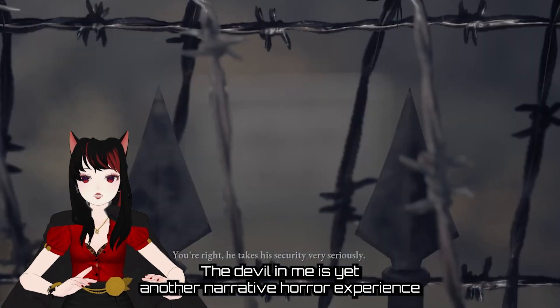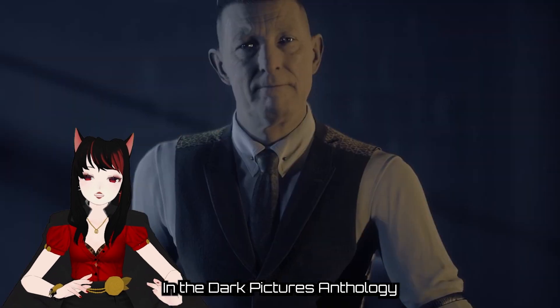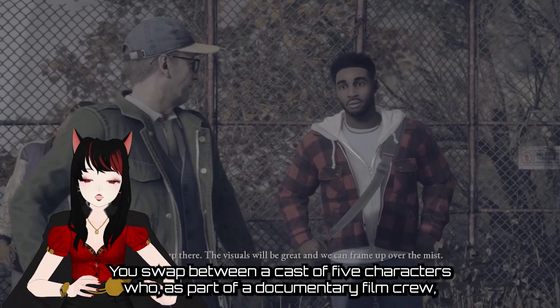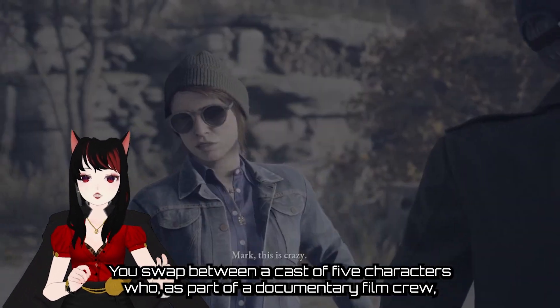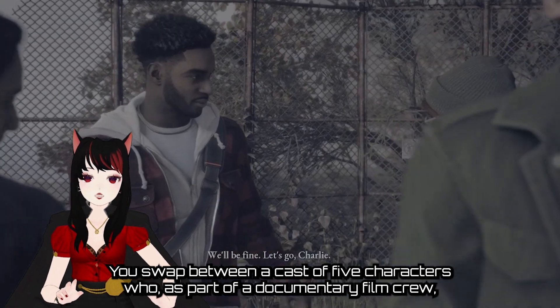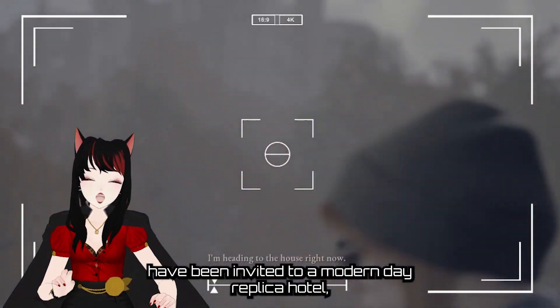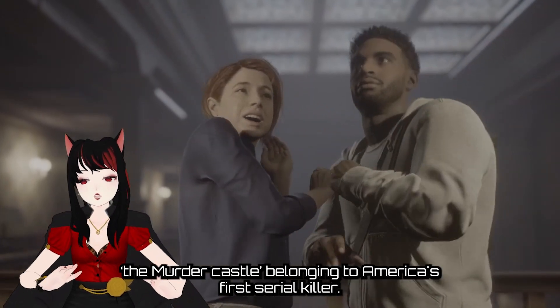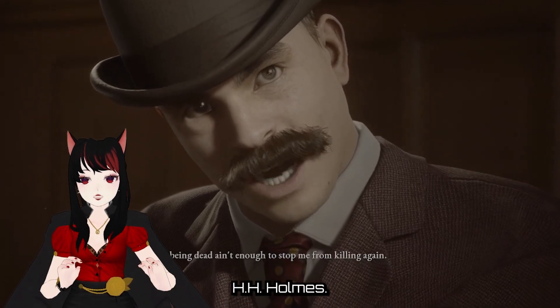The Devil In Me is yet another narrative horror experience in the Dark Pictures Anthology, one of the stories overseen by the mysterious curator. You swap between a cast of 5 characters who, as part of a documentary film crew, have been invited to a modern-day replica hotel — The Murder Castle — belonging to America's first serial killer, H.H. Holmes.